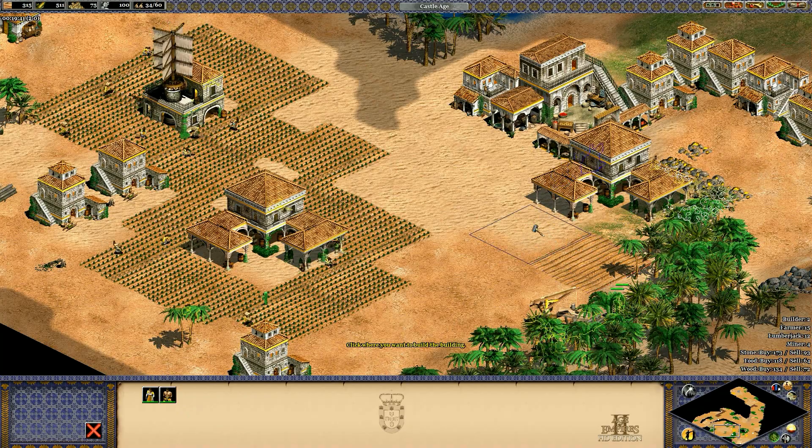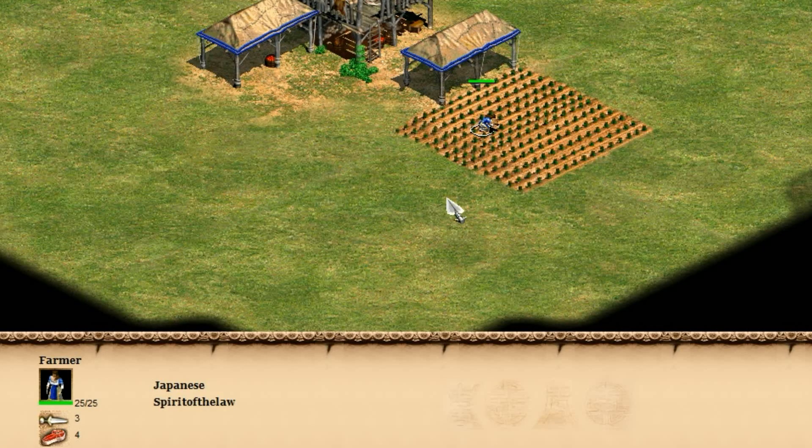Just to quickly recap how the farming mechanic works in general, the villager isn't constantly gathering from a farm. They're walking to different points where they collect a few resources and move on to another point, gather a few more, etc. And when they reach their carry limit, they go drop it off. If you watch them, they're actually only gathering about half the time. This means there's theoretically three ways you could increase the overall gather rate.